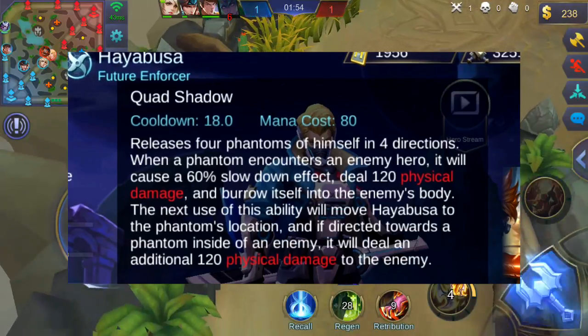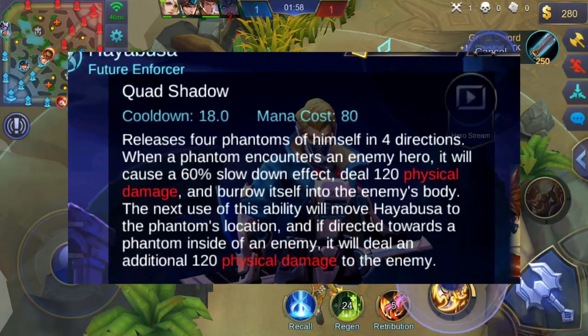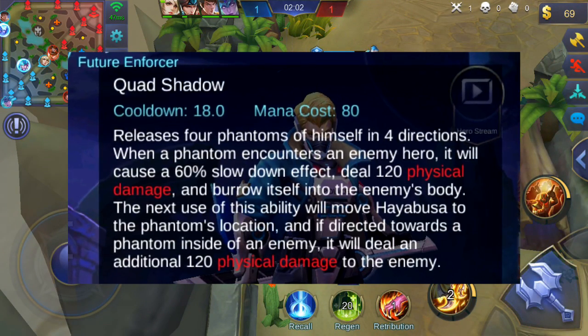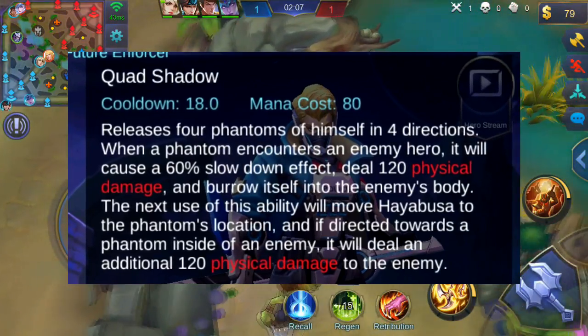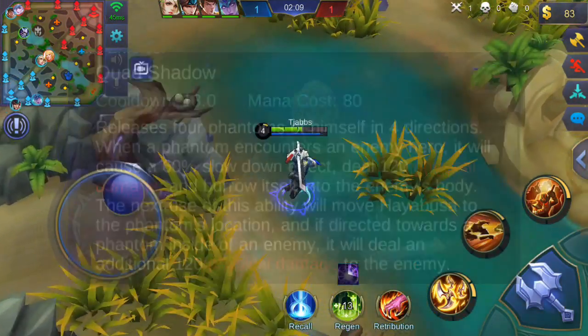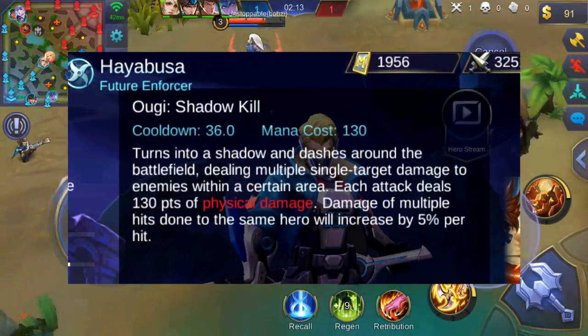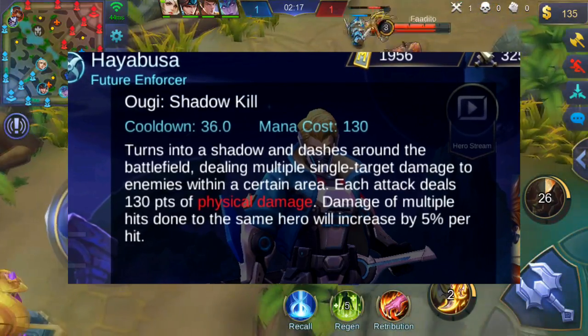His second ability is called Quad Shadow, and this ability releases four shadows, all of them in different directions. If a shadow hits an enemy, it will deal 120 physical damage and also cause a 60% reduction in movement speed, and stick to the enemy, making it possible for you to jump to the enemy and deal another 120 physical damage.